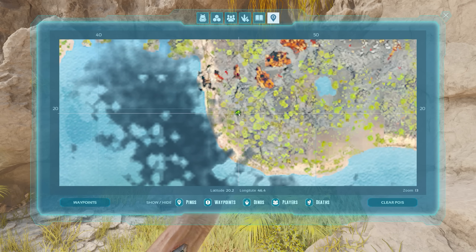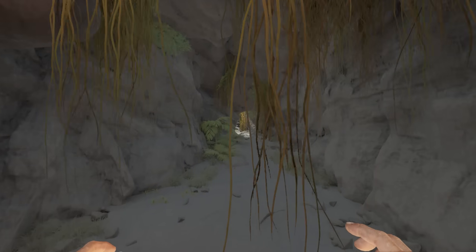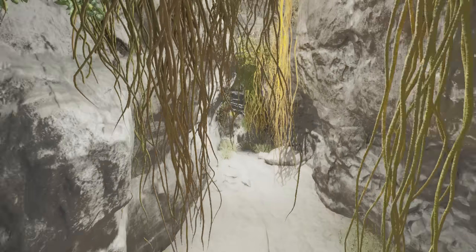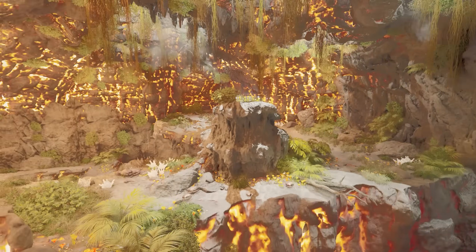Next up, we have a spot that's familiar to a lot of people, and that is the Pearl Cave located on the Volcano Island. This spot has changed quite a bit, found at 2046. This base spot has a much bigger entrance than it did in the past, so it's not as strong as it used to be. It's still pretty decent, but it's definitely not as great as it used to be.